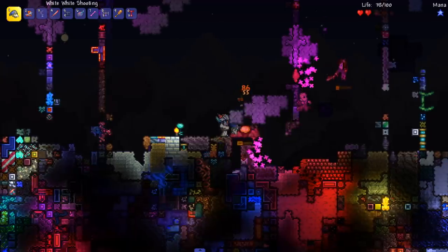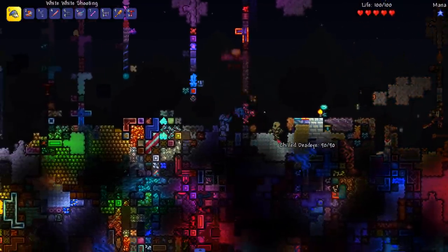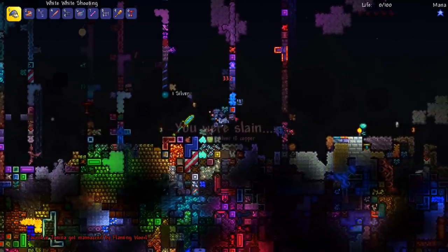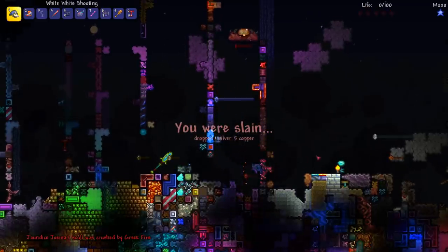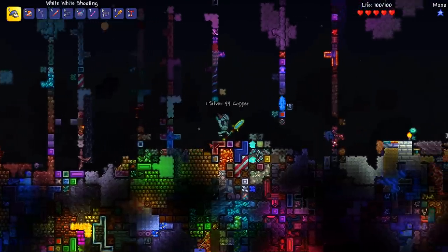That thing's got a lot of health — whatever it is. I don't have any healing. It's not coming any closer so I could just beat its ass. Flaming wood — what the heck, it shoots fire! I think this is Morning Wood — just like one of the cysts from Calamity. It has to be Morning Wood — Greek fire!